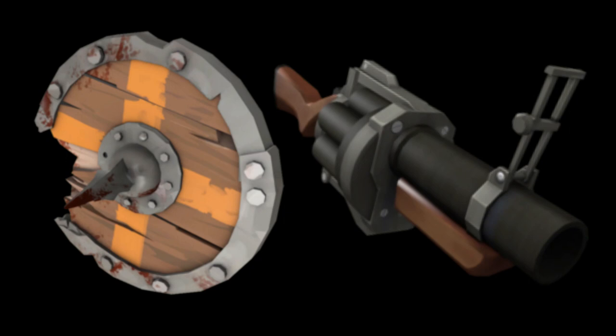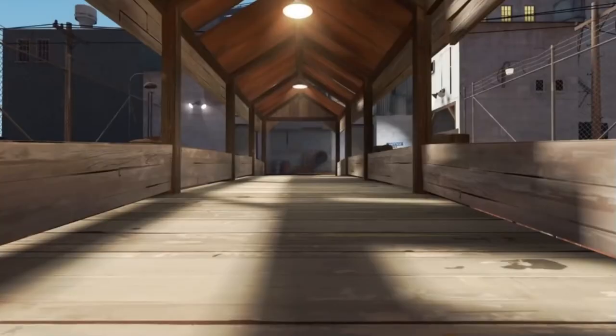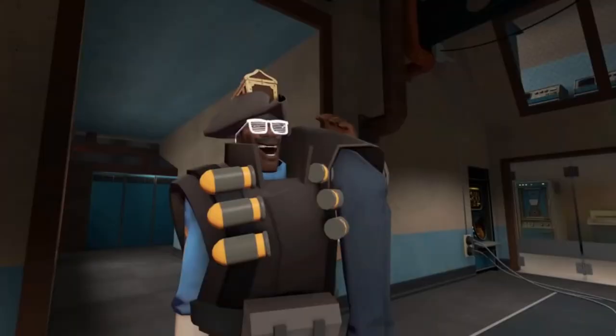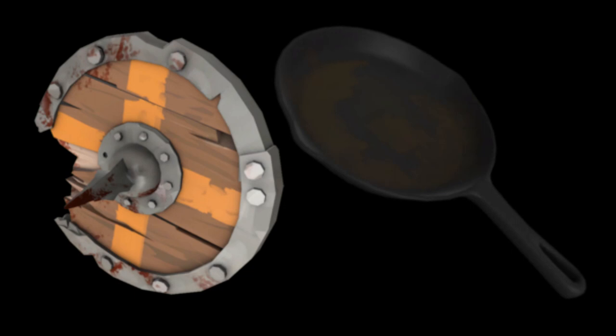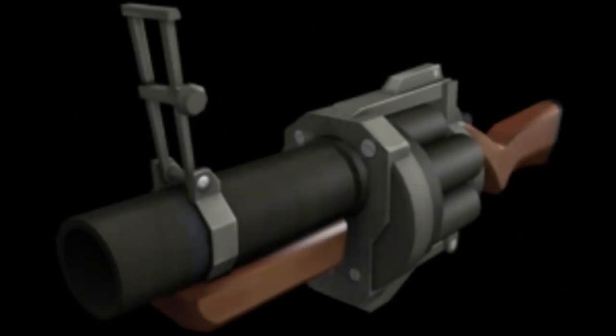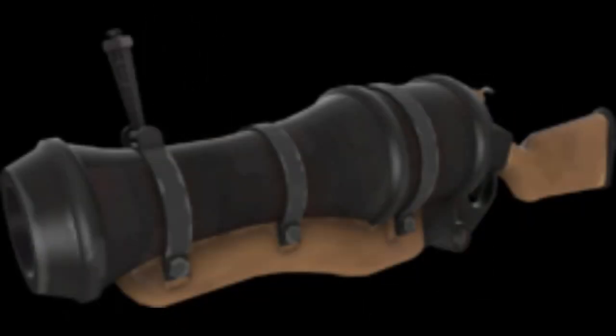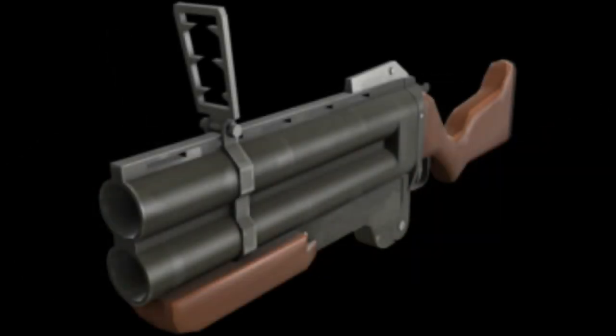Let me just double check this. Okay, the weapon loadout shown in the original video is the Charge n' Charge and the Frying Pan, and the primary weapon is never actually shown. So when you decide to go Demo Pan, pick whatever grenade launcher you prefer. I prefer stock since I have a strange, but if you like the Iron Bomber, by all means. If you love double donks, the Loose Cannon; and if you really hate sentry nests and don't want to use a sticky bomb launcher, the Lock and Load is right for you.